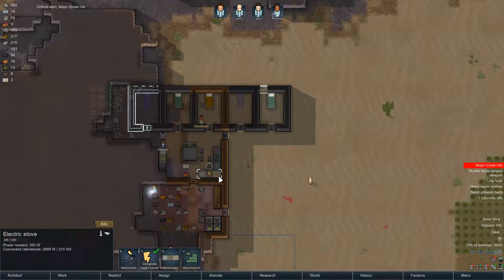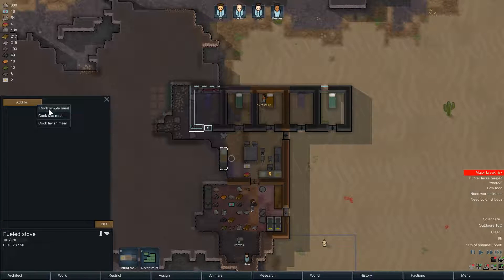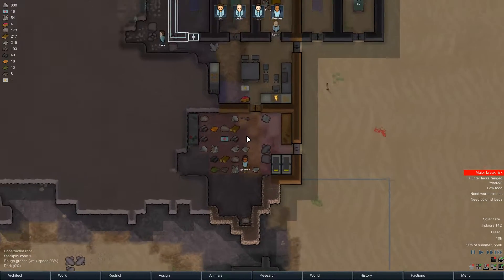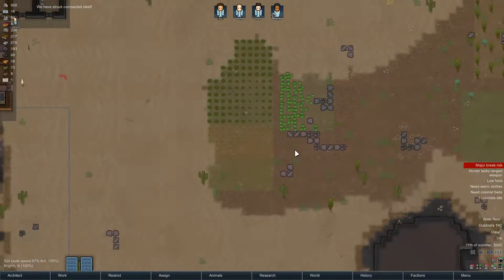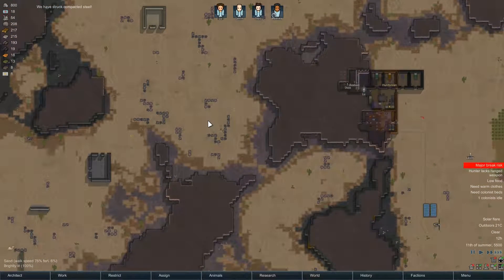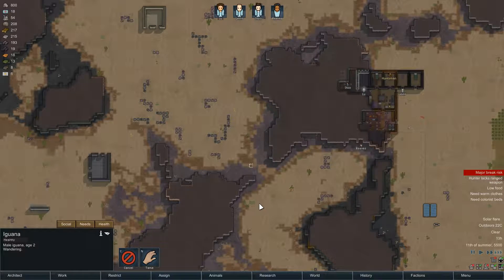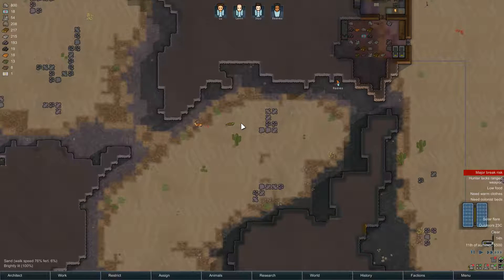Let's cancel this and add the build back for simple meal. Although you don't even have anything to cook with, so it's not that big of a deal. I'm gonna need to go hunt again. Is there any animal out and about? We got a gazelle - let's hunt for gazelle. And an iguana. Reeves is our hunter now. Come on Reeves, you can do it. Solar flare is ending, so we can deconstruct this after all.